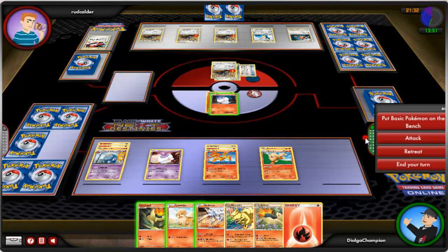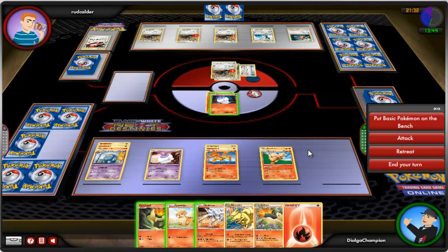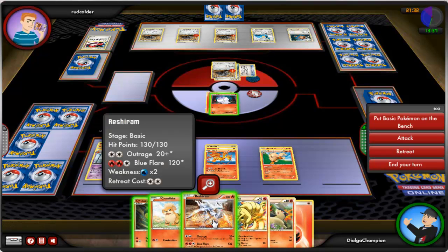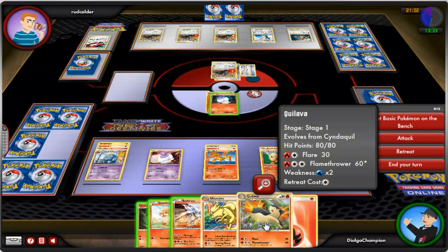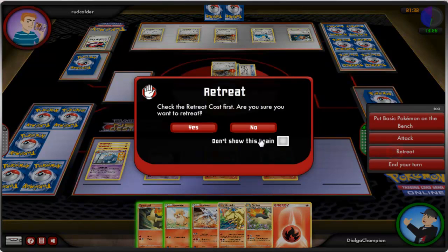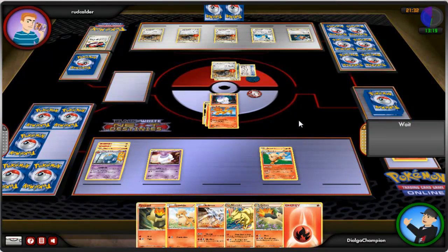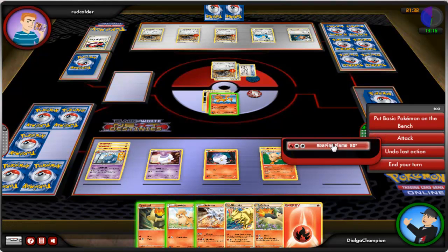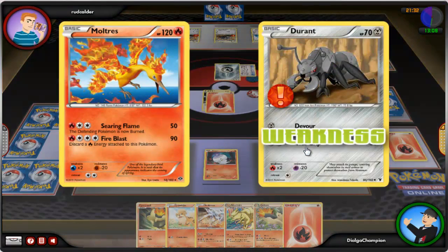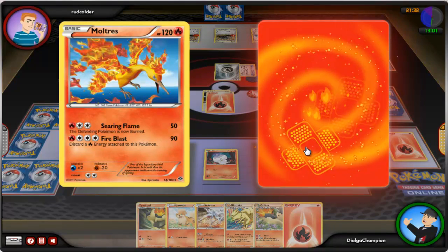I want to check how many cards are in my deck — 27, so I'm good for the moment. My new hand has Cyndaquil, Growlithe, Reshiram, Ninetales, Quilava, and another Fire Energy. I will retreat my Litwick by discarding that Fire Energy to bring out Moltres, and Moltres attacks with Searing Flame. It's super effective — 80 damage because of the Eviolite, but Durant has still fainted.